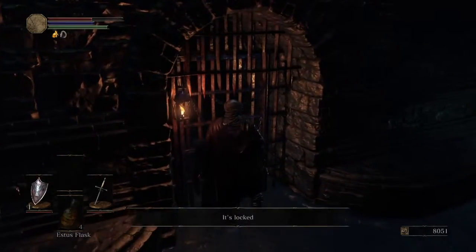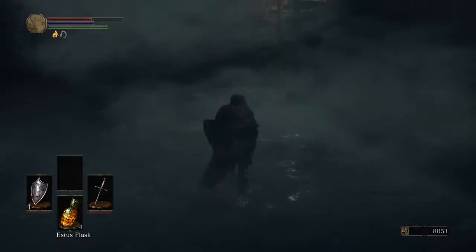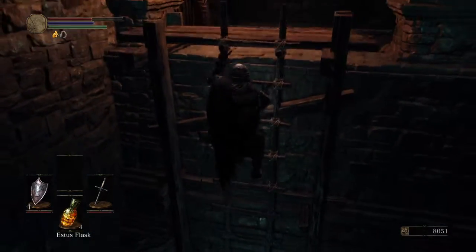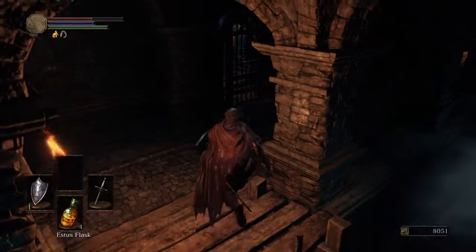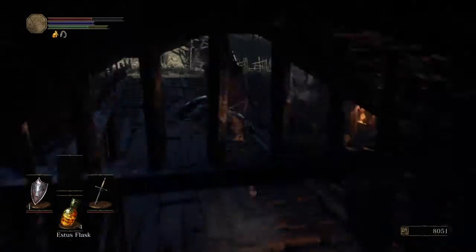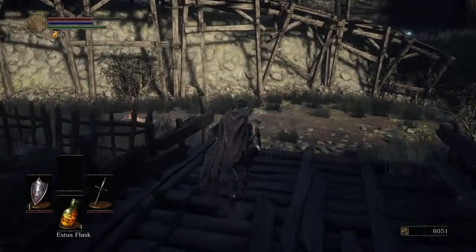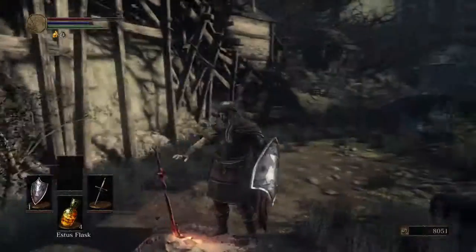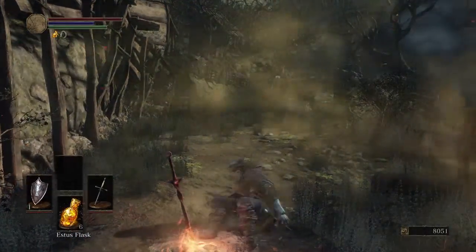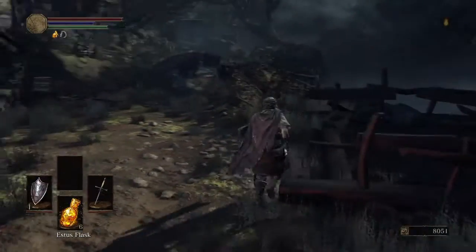We can't get through here yet. We need the mortician's ashes in order to give to the shrine handmaid, who's the merchant at the shrine. Once you have the mortician's ashes, you give them to her and you unlock items to buy — one of those items is the key to down there, which unlocks even more NPCs. So it's totally worth doing that. Here is the Dilapidated Bridge bonfire, so I'm going to tag this and rest at it to get my health back.